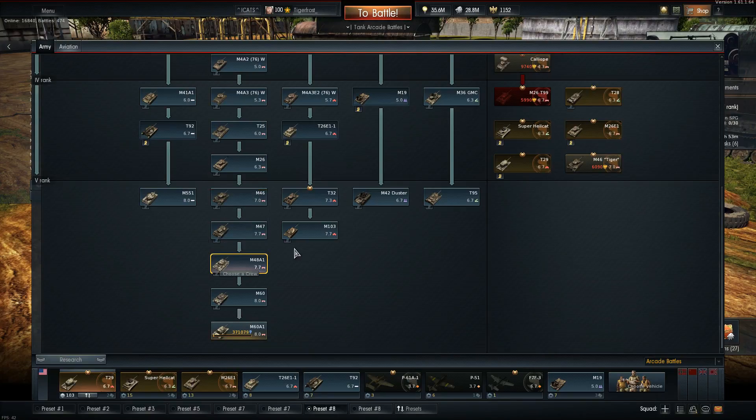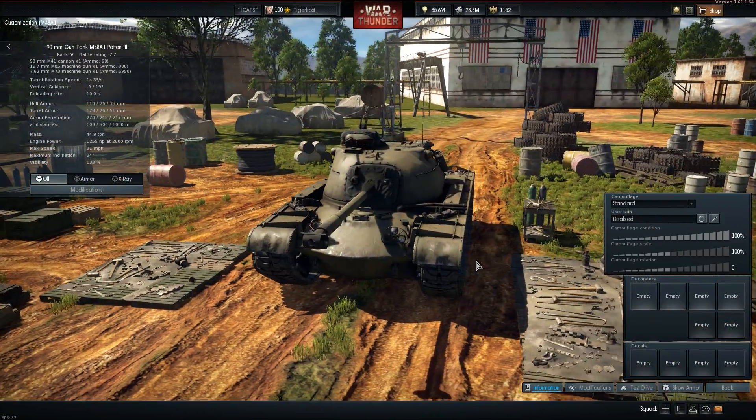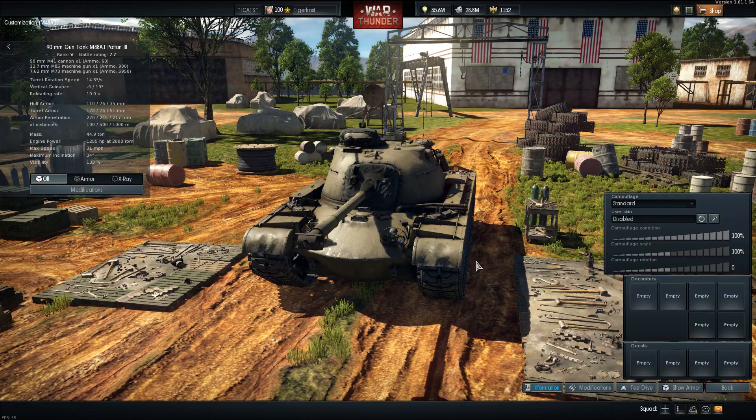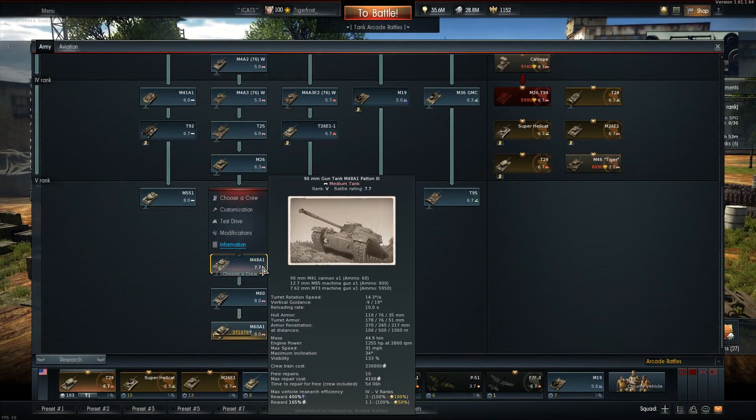And that is the M48A1 - it fits in right after the M47 and right before the M60. As I've stated in a couple of my videos, I'm not forcing myself to grind these; I'm just doing war bonds right now. That's why I haven't done the Hunter ultra-grind yet. Any RP I gain pools towards whatever I'm researching. When you play Arcade and the reward is almost no different than realistic battles, you play three matches and you've already gotten a third of a tier 5 unit. This thing cost around 320,000 RP - I already had about halfway done from driving the T29 quite a bit.